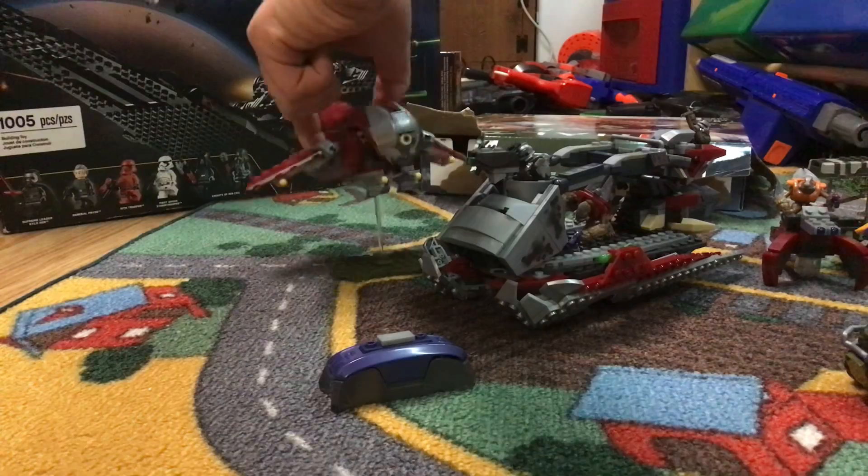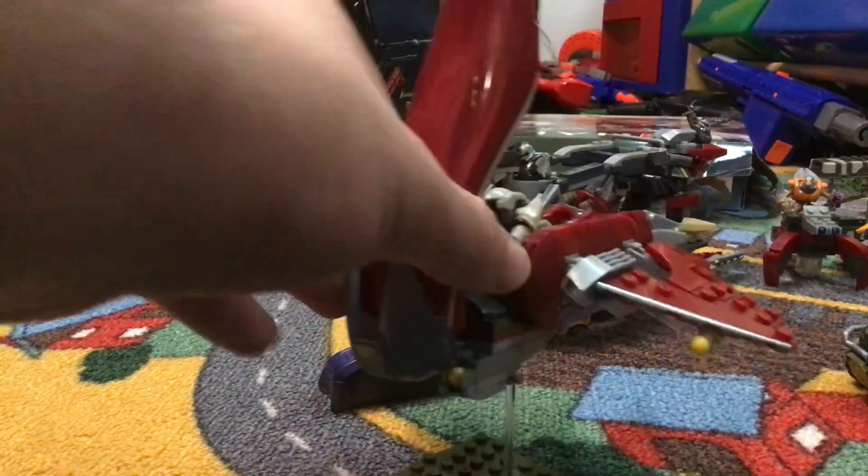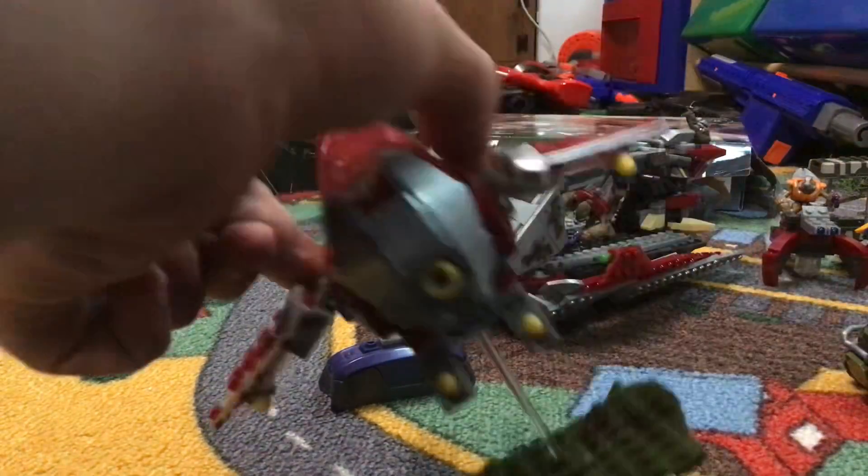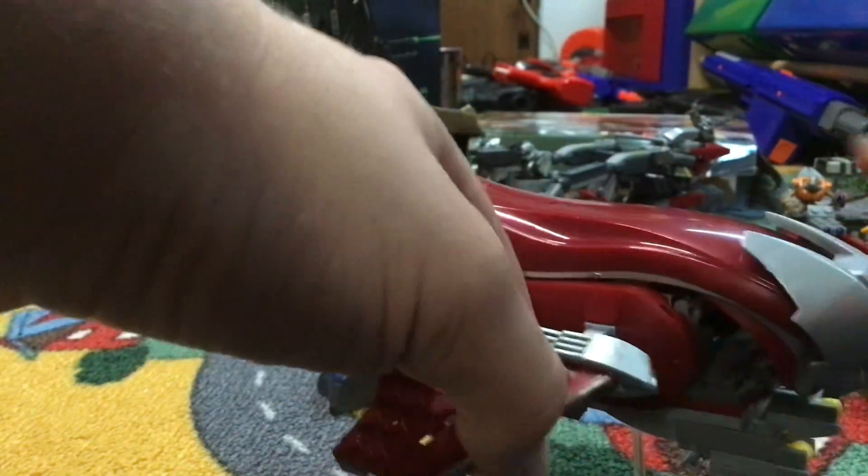We'll start with the Banished. I don't have the other figure on me right now, but one's in the cockpit. It has little shooters on the bottom, extra shooting space, and an open and shutting thing.